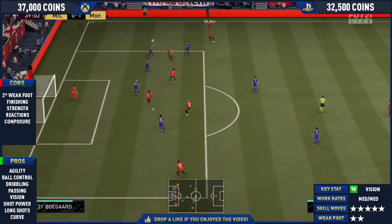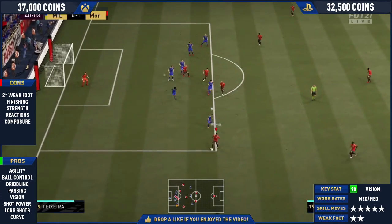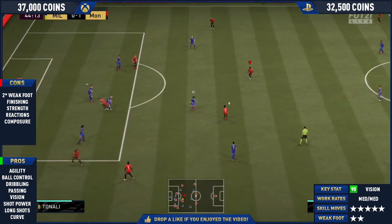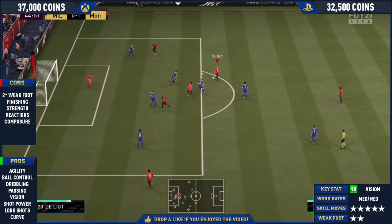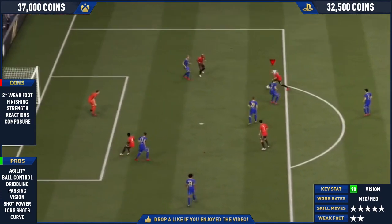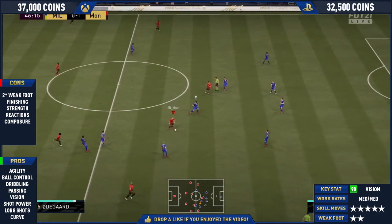Five-star skill moves more than ever is really effective because you can now chain skill moves as well — like double elasticos. I've seen a lot of pros use the double elastico, which is absolutely sick and very hard to defend against. Also, look at this finish — really nice croquetta — I cannot believe he missed that chance, and that's on his strong foot too. He is left-footed; his weak foot is his right foot.